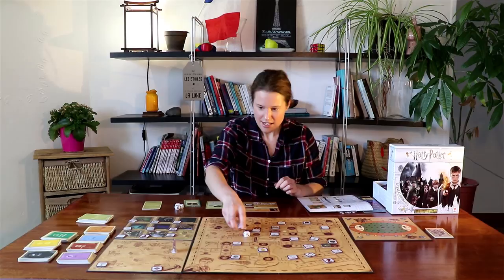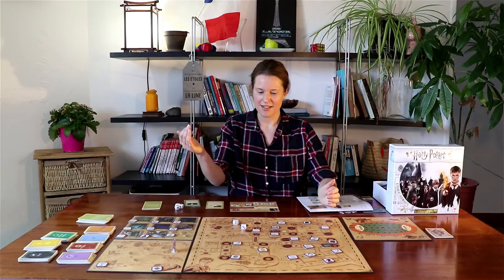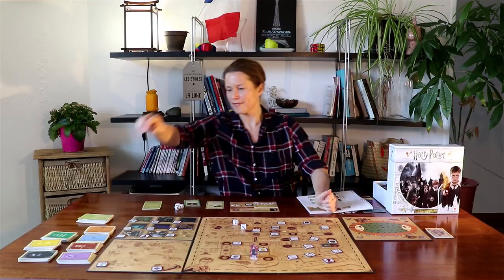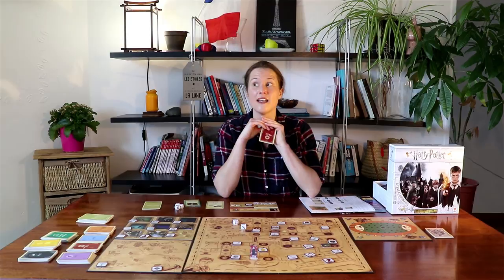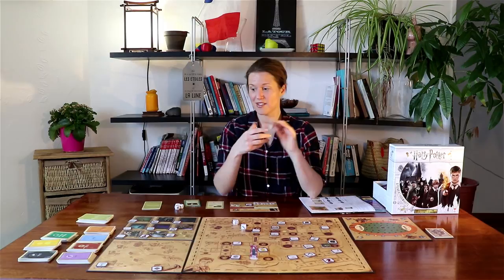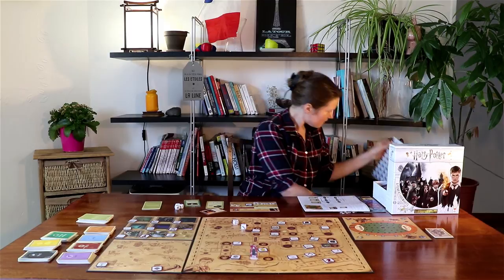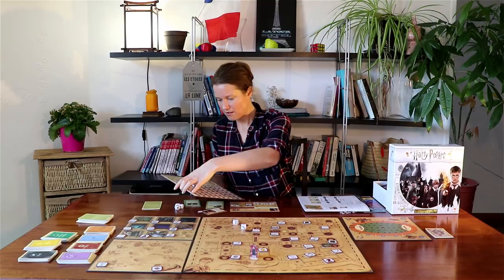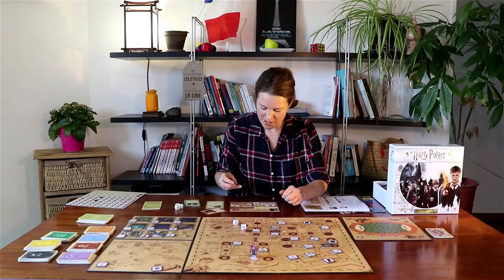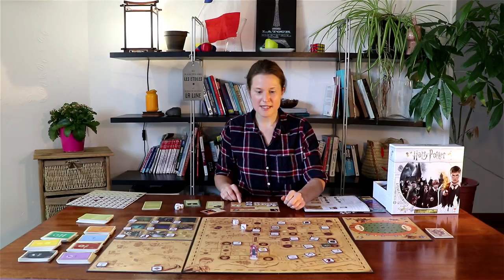Now I want to go and get that egg. I rolled eight — one, two, three, four, five, six, seven, eight — and that looks like an action square. If I'm on an action square at the end of my turn, I draw an action card. It could be good or it could be bad. Nymphadora Tonks — she offers you a gift for the plants you gave to Professor Sprout. Win 25 house points! I also collected an object token I moved over on the way, so I'll put that with the broomstick. I'm still on my way to the egg and I've got 25 house points.